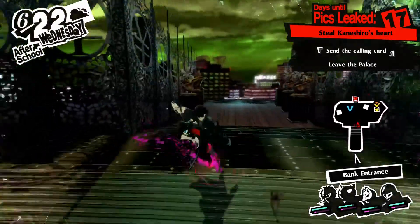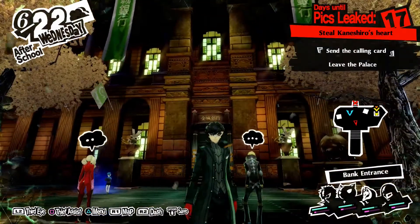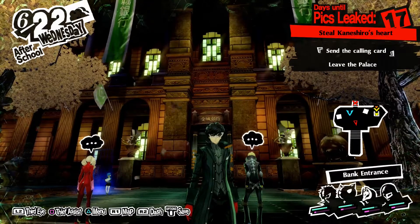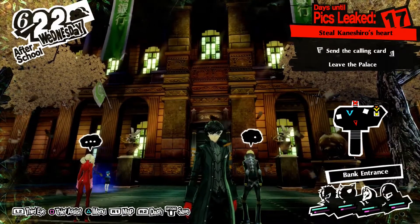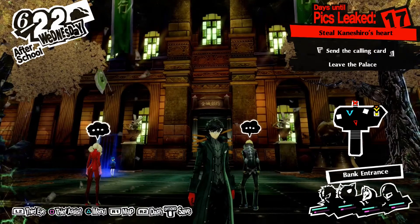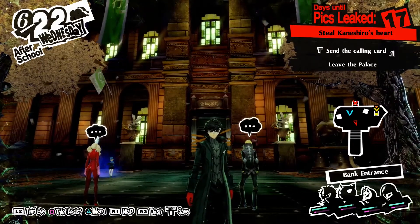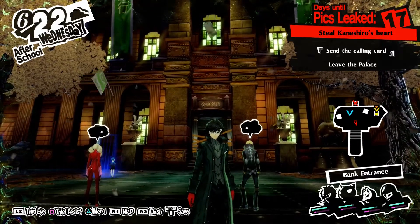Hey guys and welcome back to Let's Play Persona 5 Royal. Last episode we finished infiltrating Kanoshiro's palace, getting pin codes from piggy banks to lower the last barrier, reaching the central elevator to find his treasure in an underground vault. Before leaving the palace, the twins dragged us into the Velvet Room for a fusion alarm, making fusions temporarily stronger. We ended up doing some fusion and requests for Caroline and Justine.